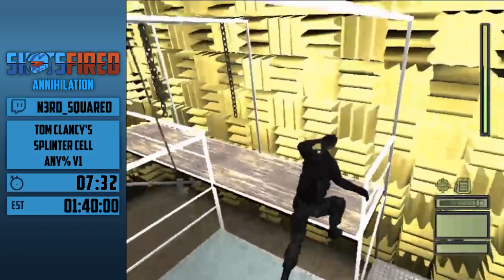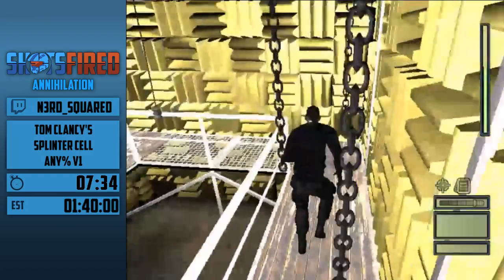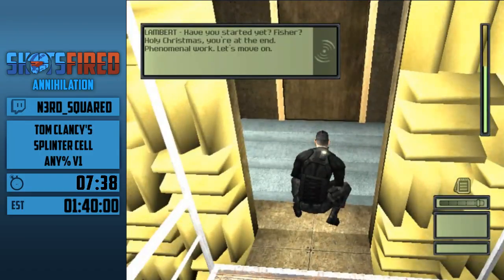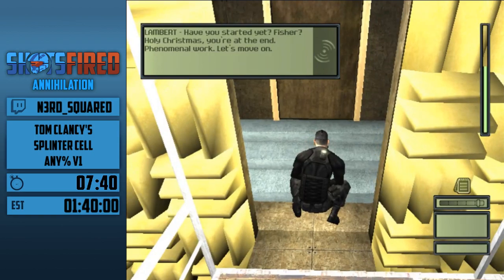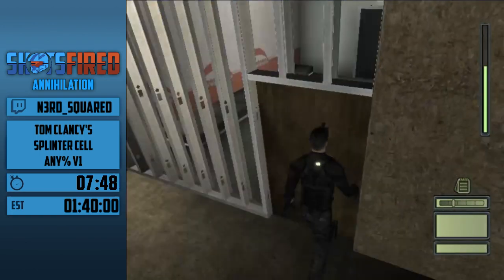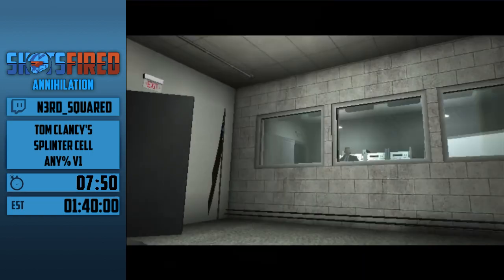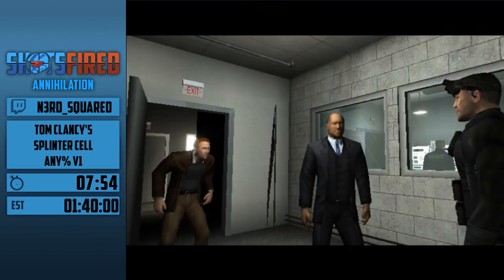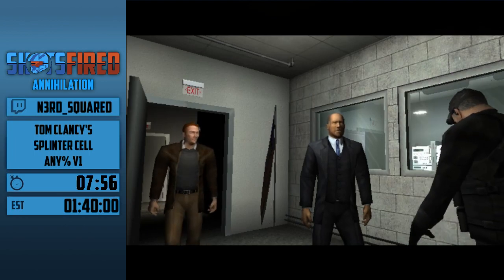Here's the quiet room — you can't make any noise in this room with the hidden mics in it. Just spamming the crouch button rhythmically to get through without making any footsteps or landing sounds from the platforms.